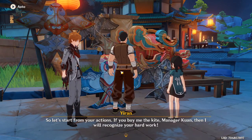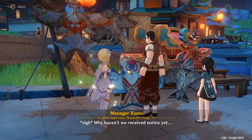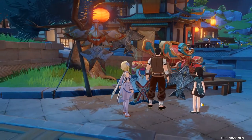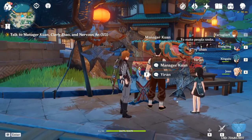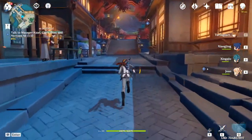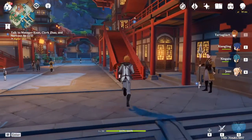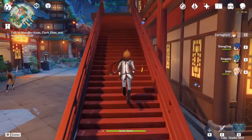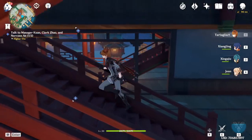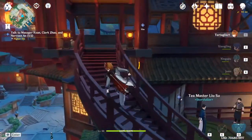Now for the passive that really makes or breaks Yanfei — Blazing Eye, unlocked at level 70. When Yanfei's charged attack deals a critical hit to opponents, she deals an additional instance of AoE Pyro damage equal to 80% of her attack, and this counts as a charged attack. So if you build her on crit, she does an enormous amount of damage.